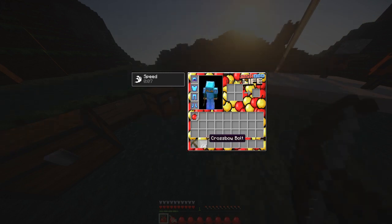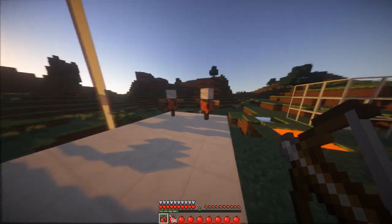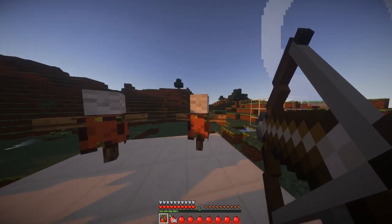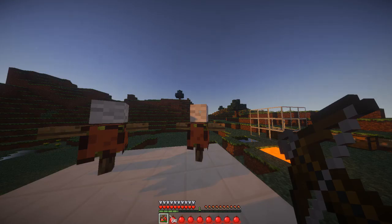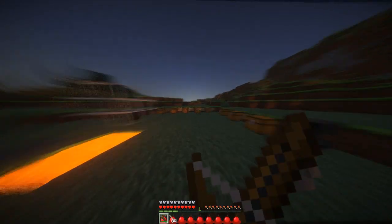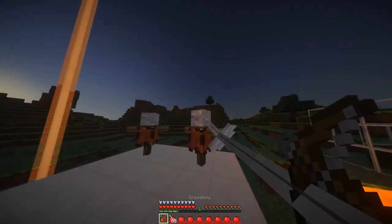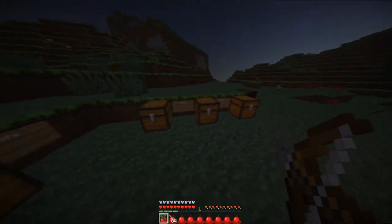Now we have the crossbow, which takes a lot to make, as well as a crossbow bolt. The first right-click loads it, then right-clicking again brings out the bow, and you then shoot. The awesome thing about this is it's just like the bow — all arrows can be picked up if missed. It does more damage than any of the bows, and at full damage this does one heart more than any bow.